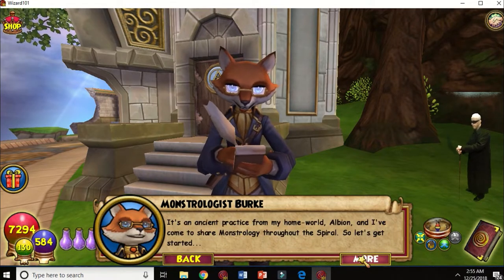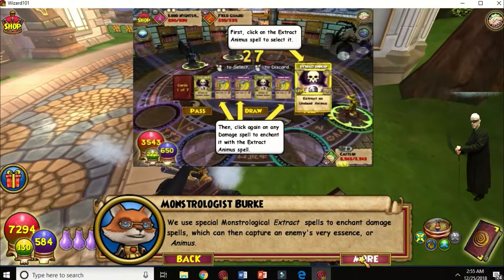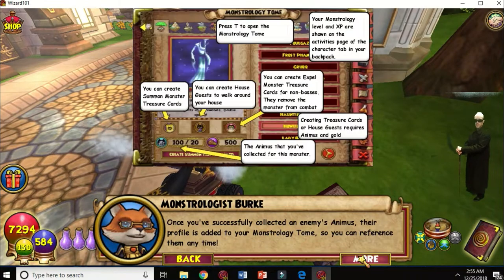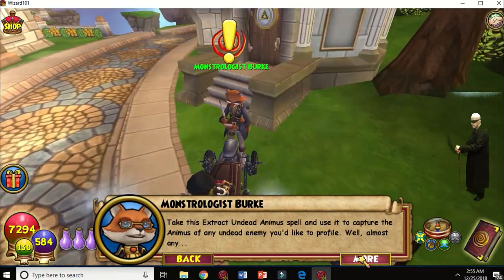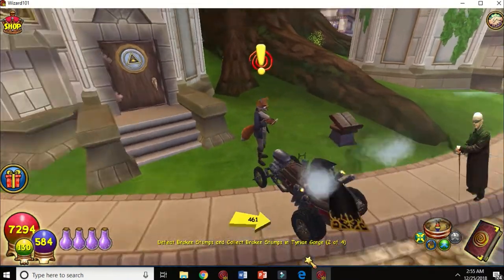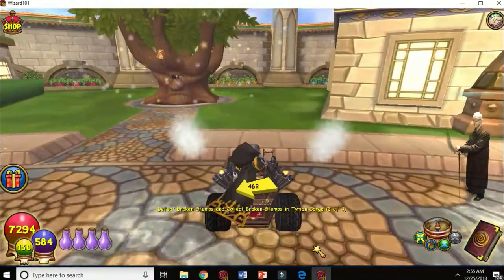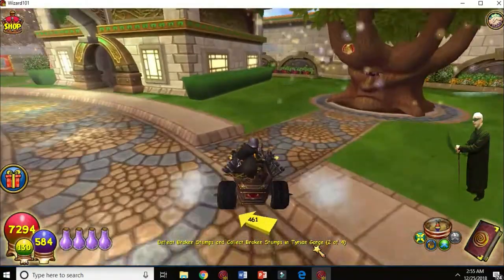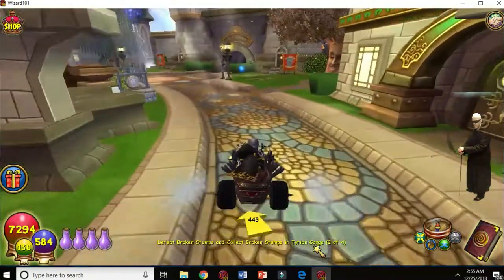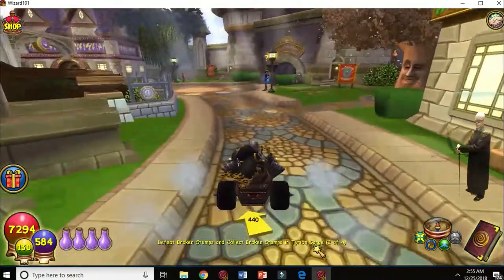Here is monstrology. In battle you can capture monsters, make them into treasure cards, and summon them to help you in battle. You can have weak monsters, or if you're really good at monstrology you can summon or create a good one. I personally have one — a Pokemon Malistaire — very, very rare.